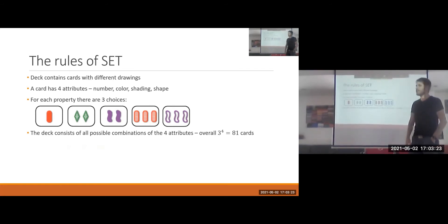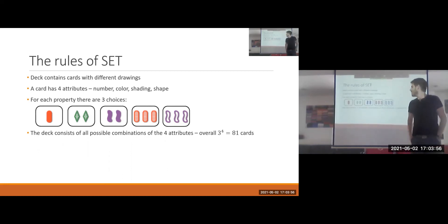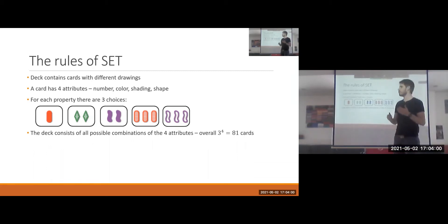So what is Set? Set is a card game. We have a deck of cards, and the cards contain different drawings. Any card has four attributes: the number, the color, the shading, and the shape. For each of these properties, we have three options. For instance, for the property color, we have red, purple, and green. Here we have three empty purple squiggles, and here we have two striped green diamonds. Our deck consists of all possible combinations of these properties — four properties, three options each — so overall we have 3 to the 4, which is 81 cards in the deck.